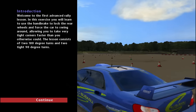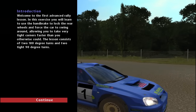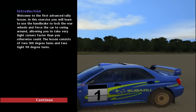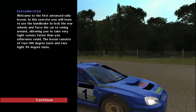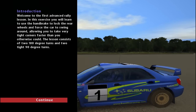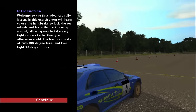Welcome to the first advanced rally lesson. In this exercise, you will learn to use the handbrake to lock the rear wheels and force the car to swing around, allowing you to take very tight corners faster than you otherwise could. The lesson consists of two 180-degree turns and two tight 90-degree turns. When I'm going into the corner, I hit the handbrake, hit the clutch a little bit, the rear comes round, and then as soon as the car is pointing the way I want to go, I hit the throttle — I don't slide through the corner, I get on the power on the exit.